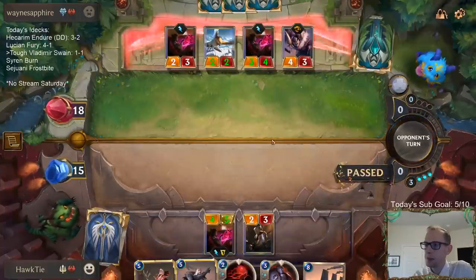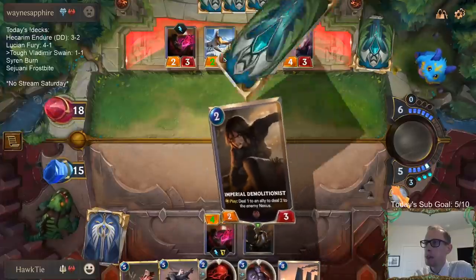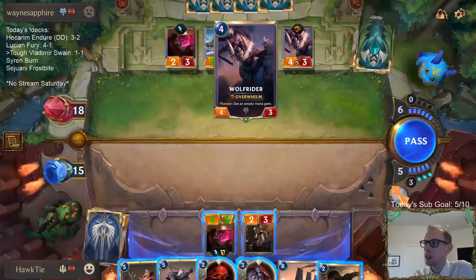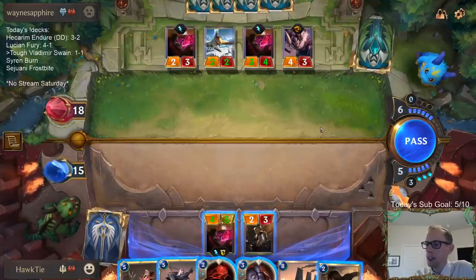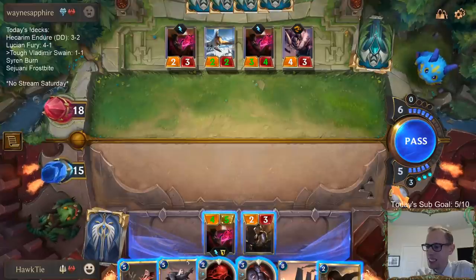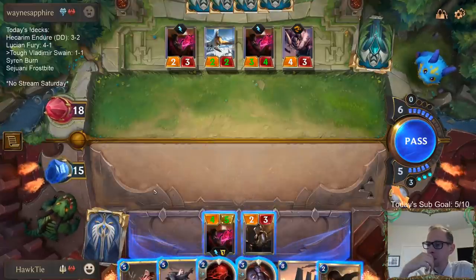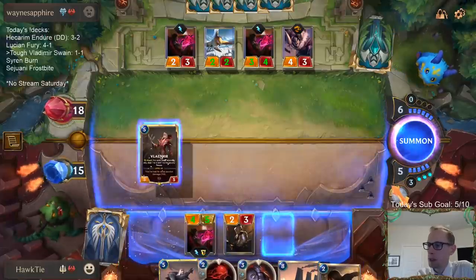Their hand was great. Turn 1 Omenhawk, turn 2 Crimson Disciple, turn 3 Omenhawk plus Crimson Disciple — they're both pumped. Turn 4 a Plundered Wolf Rider. Wow.